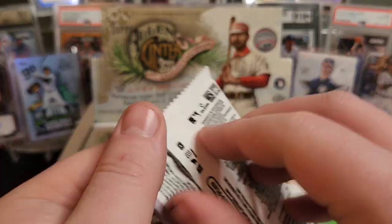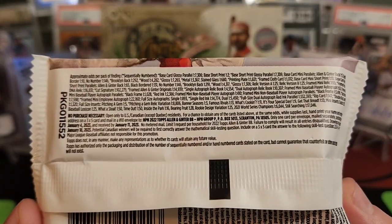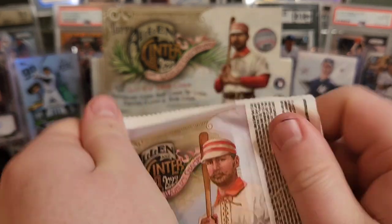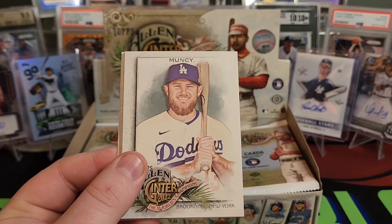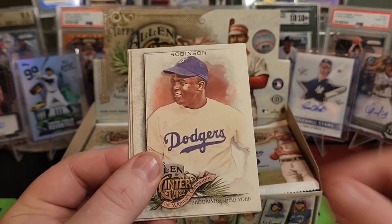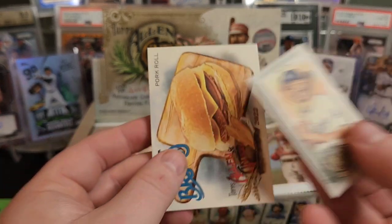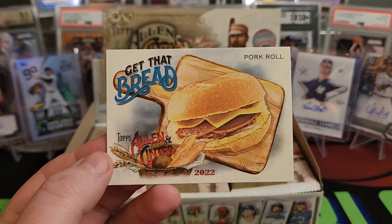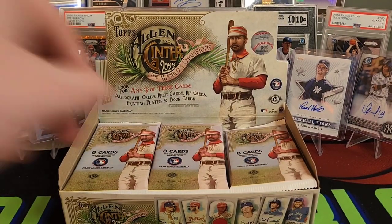Let's get into here and take a look at the pack odds. There's a lot of stuff on there — you guys can pause and take a look. Starting off with Nolan Ryan, Jesus Lozardo, Max Muncy, Christian Yelich, Jackie Robinson, Nathaniel Lowe. There's our first mini — could be Mookie Betts. Here's an interesting card: Get That Bread — Pork Roll. So there's a perfect glimpse at Allen & Ginter. Who doesn't like a nice pork roll?